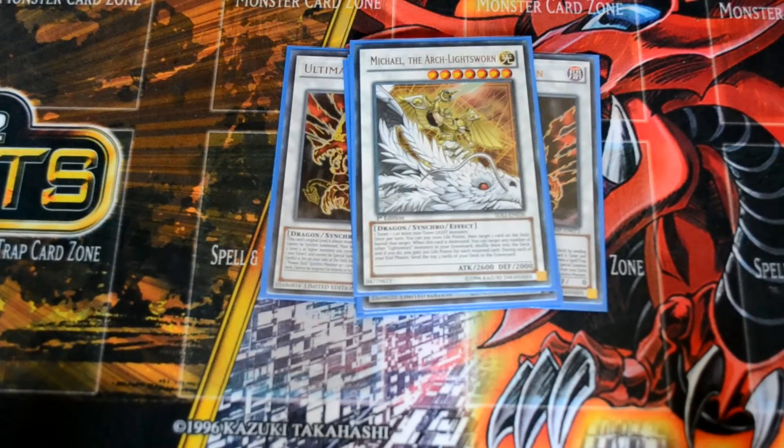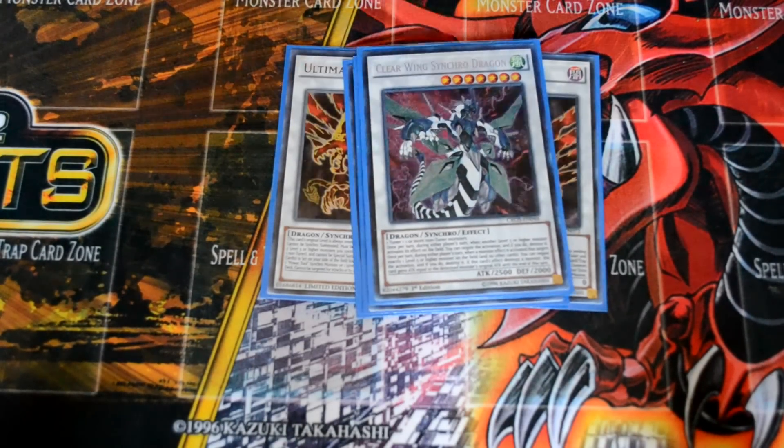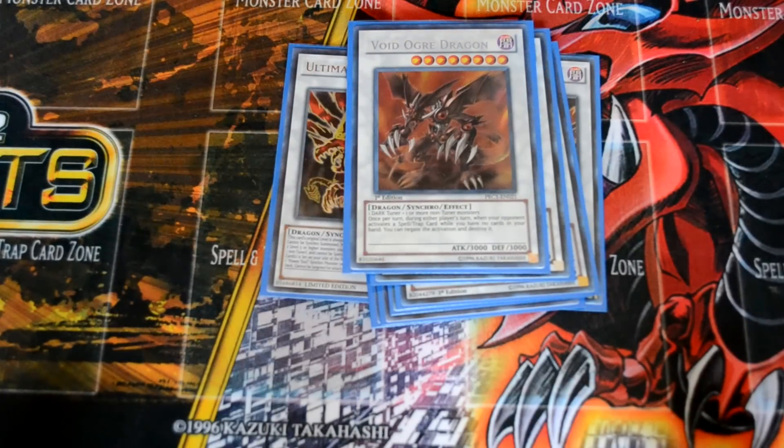One Michael the Arch-Lightsworn — probably one of the best level 7s. Target banish, pay a thousand LP. It does mill at the end phase but it's still fantastic at 2,600 ATK. One Clearwing Fast Dragon, because level 7 dragons exist and Clearwing is fantastic when they target any of your other monsters — if they target any of your extra deck cards, it protects them. One Gungnir Dragon of the Ice Barrier — awesome looking card, and it helps clear up my hand for when I use Void Ogre Dragon. Easy 3,000 beat stick that can negate one thing per turn as long as you have nothing on board — you need one spell or trap.